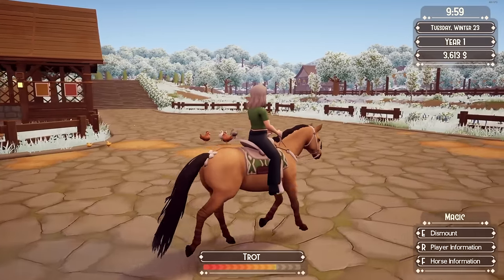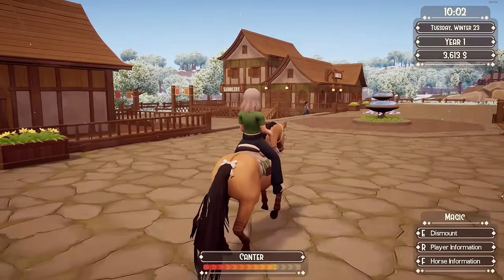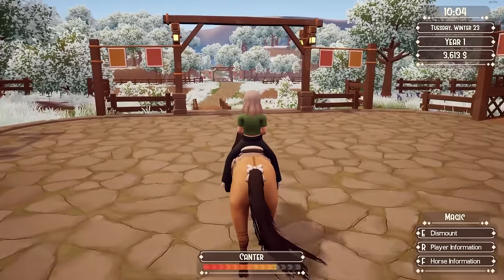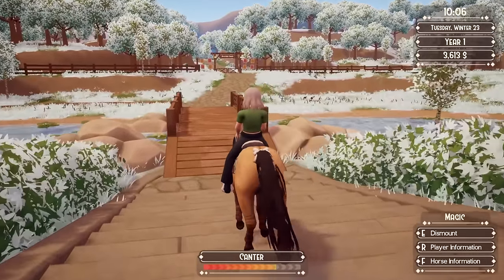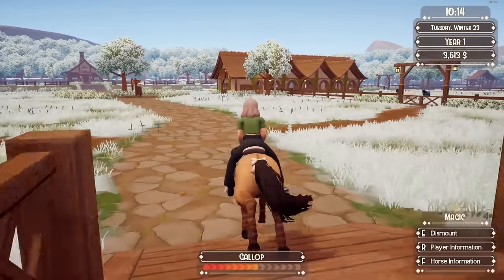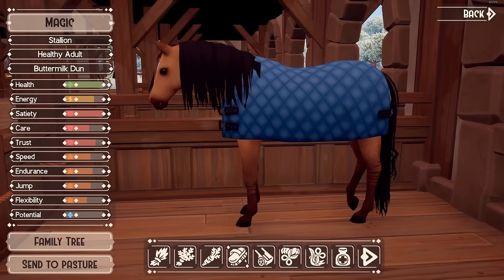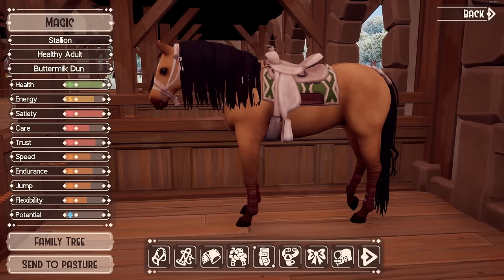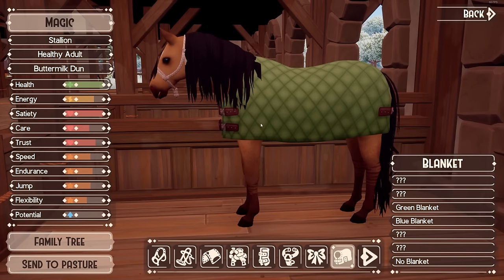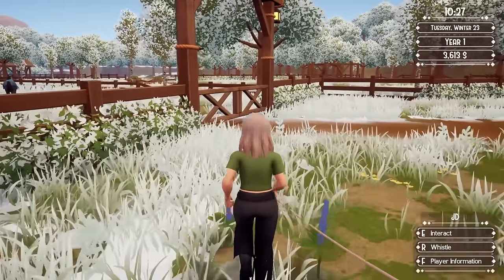I bought the breast collar and the red ribbon too, and now I'm completely broke. I'm going to have to race so much with new tack every single day. Not to mention I still have multiple buildings to upgrade on my ranch. The races are legitimately really hard now. I'm putting the green blanket on Magic to see what it looks like.